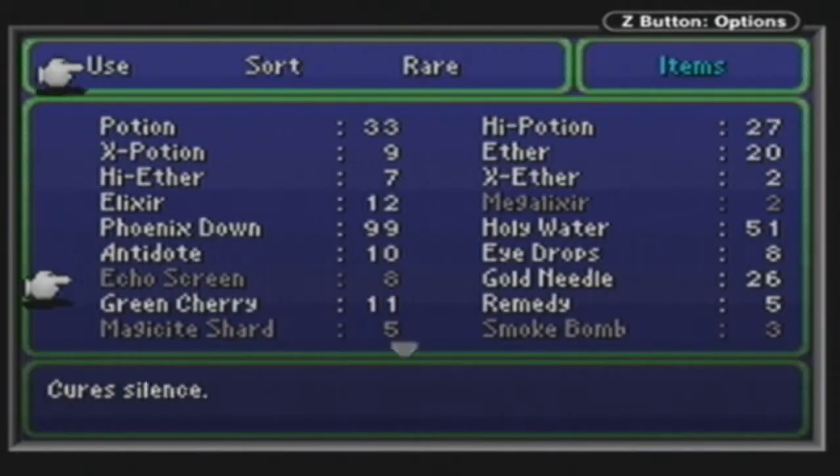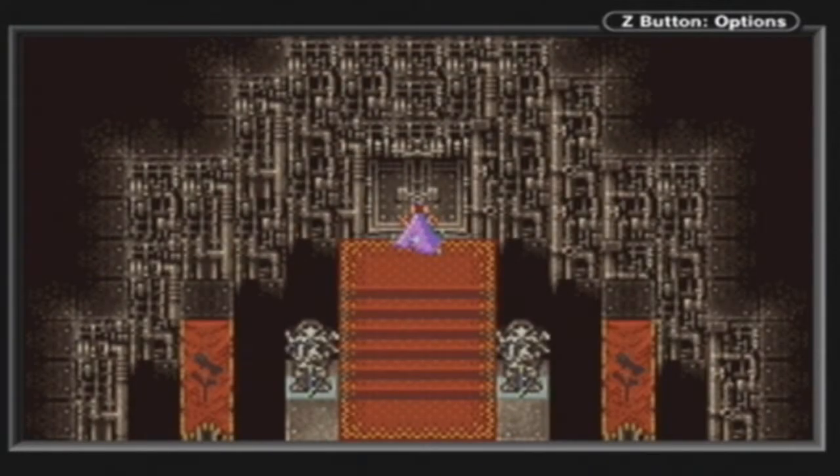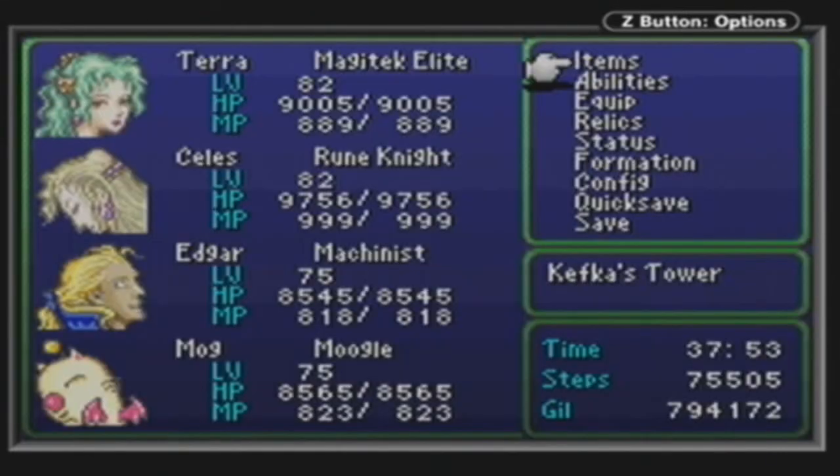Kefka is the only guy left. We'll be checking that out in the next episode. This has been GreenyXA - I hope you've enjoyed it. In the next episode we'll take on the last boss or bosses, as well as all the credits and end story and everything, so it might be a bit of a longer episode. See you in the next episode.